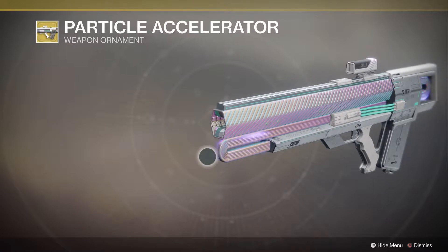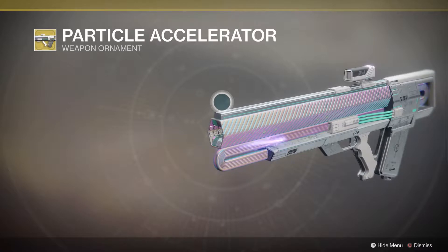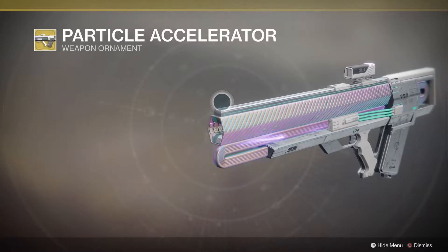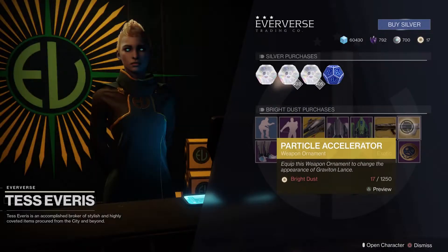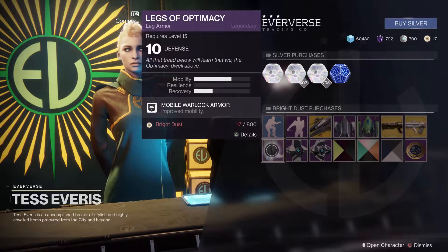We also have the Particle Accelerator ornament for the exotic pulse rifle. It kind of reminds me of Tron with the lights going through it really quickly. It is cool and people will definitely notice this in PvP or PvE — it'll stand out very much.